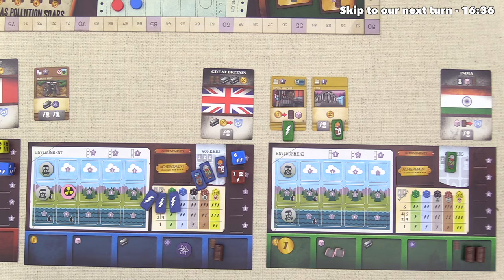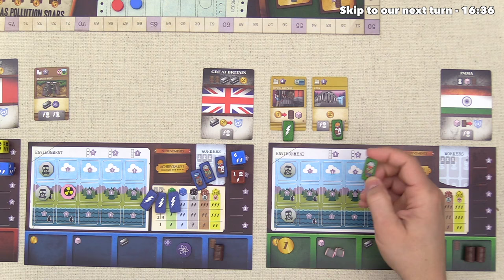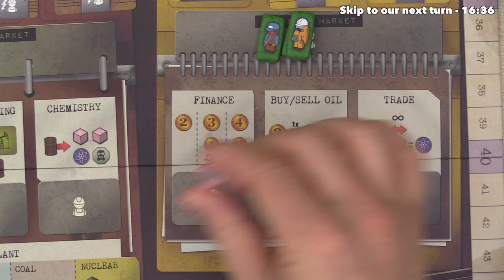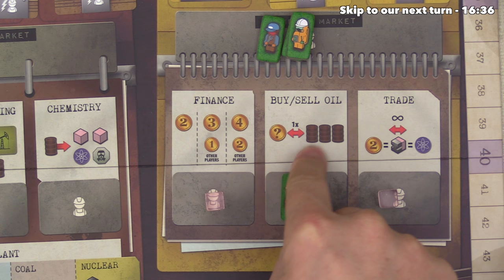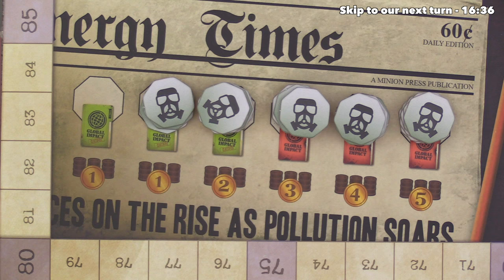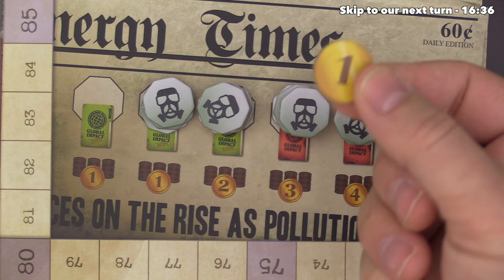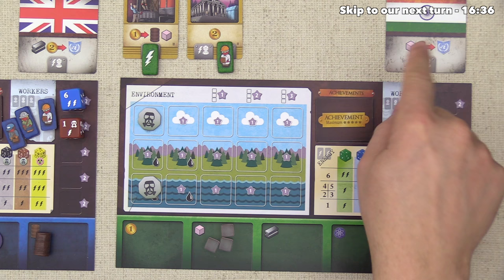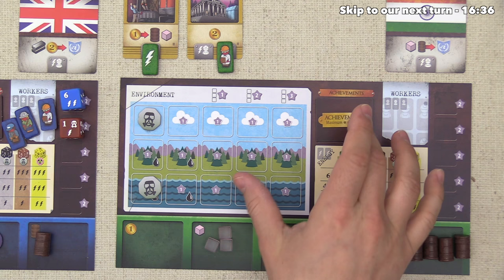The green player could generate this turn if they wanted, but they decided to spend one more worker. For the third time in a row, they head to the commerce area and take the last of the free plastics. They can now buy or sell oil once — you can spend the current oil price for three barrels, or get rid of three barrels for money. The current price is one dollar for three barrels, so they spend a dollar and now have five barrels of oil. But they're out of workers, so they can't take advantage of more actions.